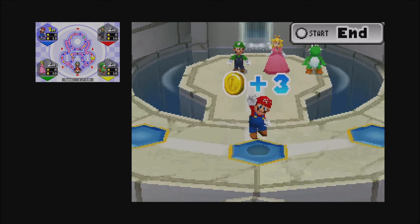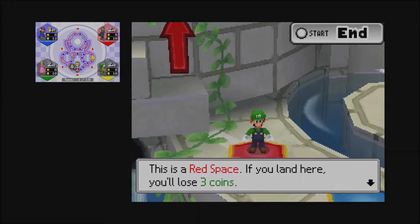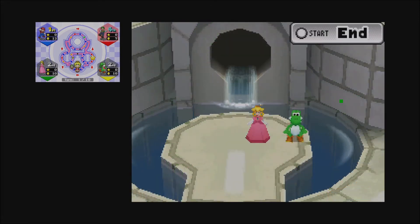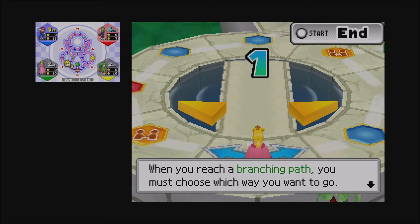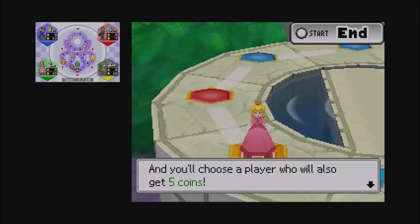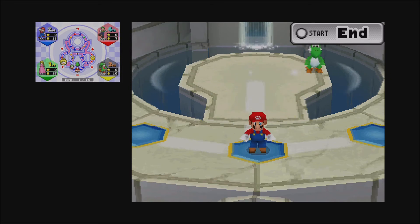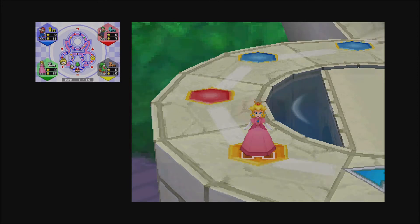Mario only moves one space. Blue spaces stay the same — you get three coins. Luigi loses three coins because he's Luigi. When you reach a branching path you must choose which way to go. There's a new type of space here: the Friend Space. You'll get five coins if you land on one and you choose a player who also gets five coins. The AI usually gives it to the person in last place. In the last five turns, all the friend spaces become Duel spaces — and dueling is very cruel in this game.